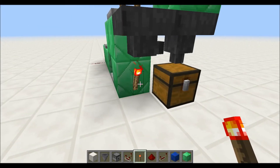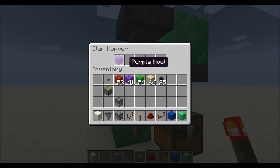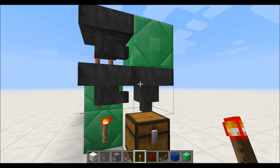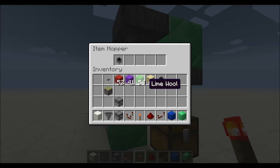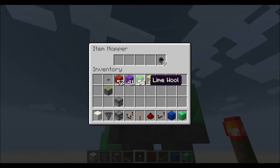As long as there's power to this torch, the item in this hopper will stay in that hopper. As soon as there's no more power to that torch, this hopper will empty into there — and I'll show that here. So it goes away, and you can see everything starts pouring through, one at a time.